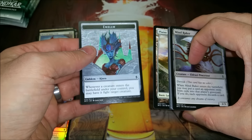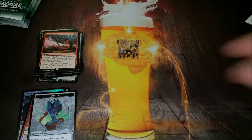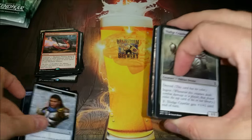Gideon emblem — to go with my Gideon, sweet. Radiant Flames — that card's probably gonna see play. Usually it's just Pyroclasm for three, but sometimes it's Anger of the Gods, so you know.